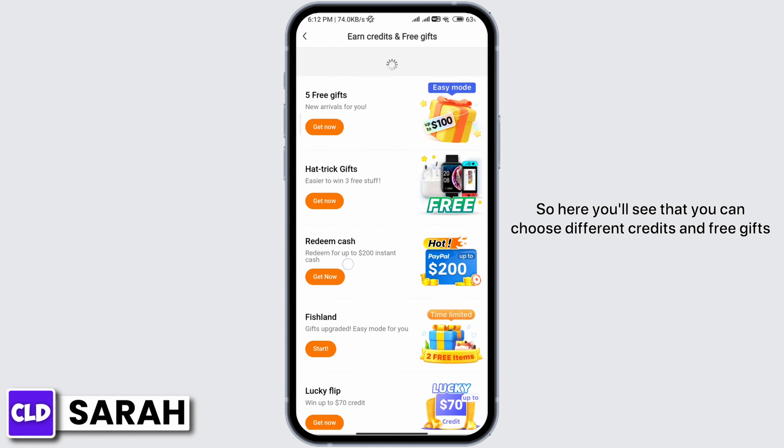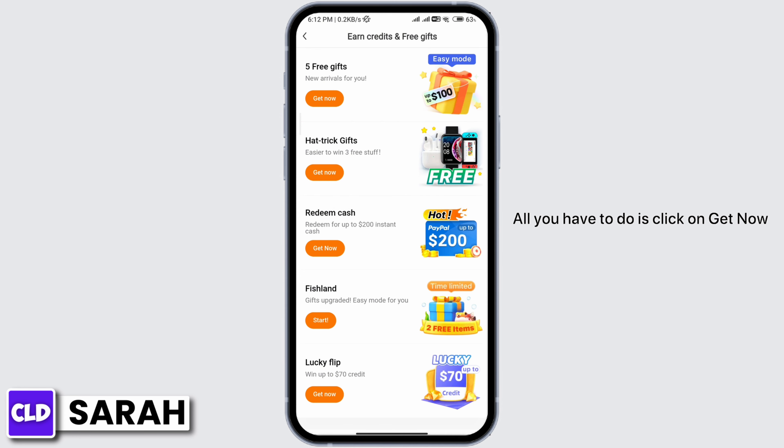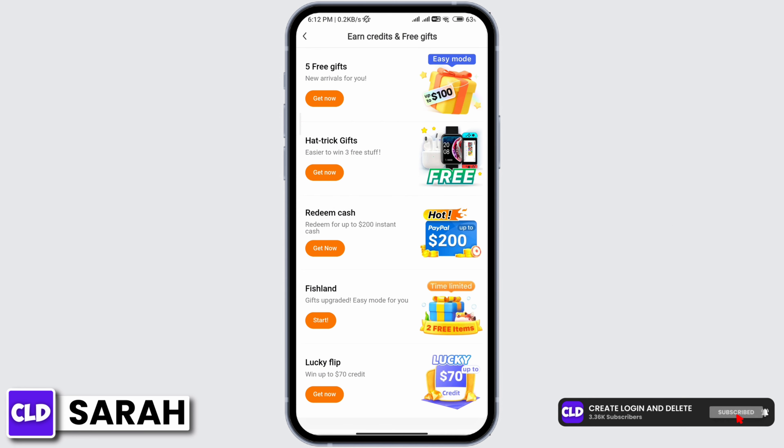Here you'll see that you can choose different credits and free gifts. All you have to do is click on 'Get Now.' For five free gifts, you'll have to invite friends.